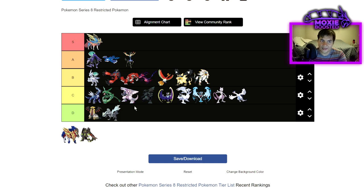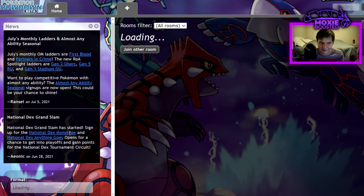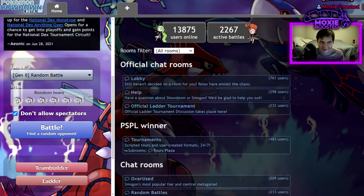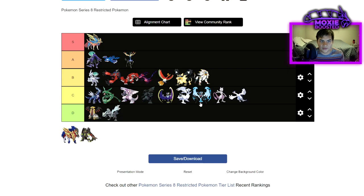Zacian is going to be our one and only S tier. It's just such a good Pokemon — having such an insanely high speed tier at 148, it's able to outspeed a lot of huge Pokemon. It does get outsped by Calyrex Shadow, which is kind of huge. However, with speed control next to it — like Regieleki, a Tailwind user, or anything with Icy Wind — any sort of speed control with Zacian on your team is going to make it really viable.